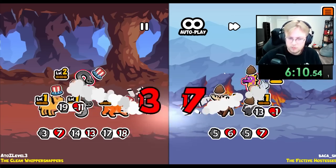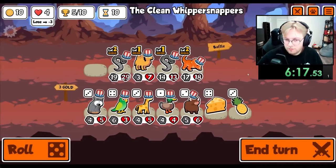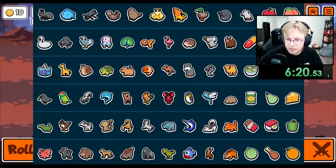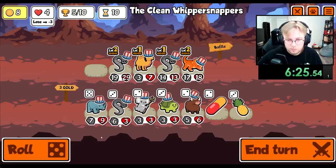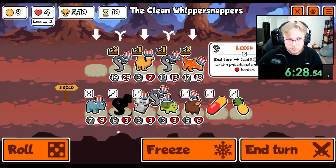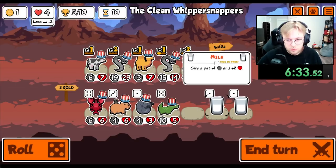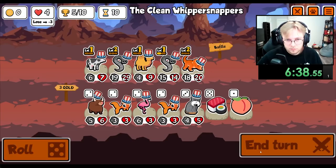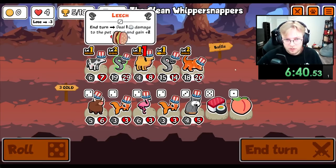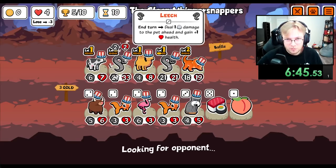Do I have a Woodpecker? Woodpecker could be cool with Triceratops. Or do I have Lemon in this? I don't have Lemon — I have Garlic. There's you. Cow? I gotta keep you alive. Maybe I just keep a cow? I can give Melons to both Leeches, though.